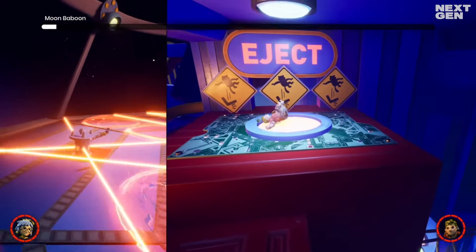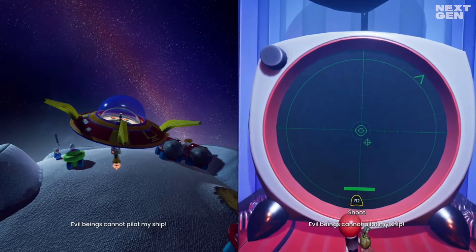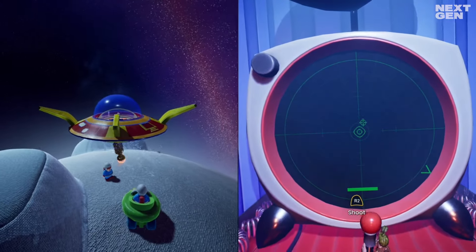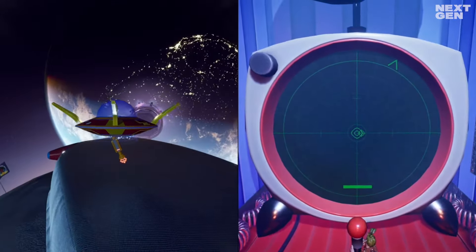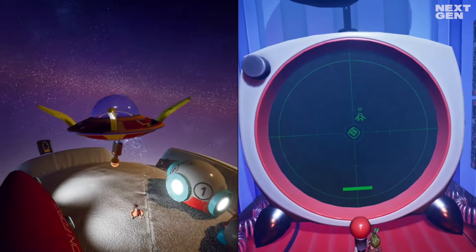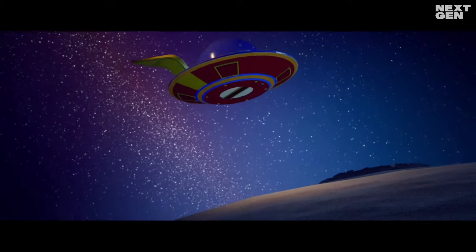Now the next section requires some real collaboration. The player that controls Mei should fly the UFO and the player that controls Cody should shout out the directions where Moon Baboon is — this is indicated on Cody's radar. When Mei more or less hovers above Moon Baboon, Cody should fire the laser down. It'll take just a few hits. And that's the end of this ape.